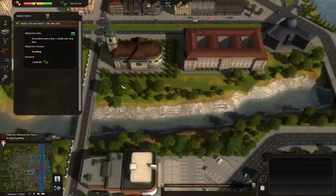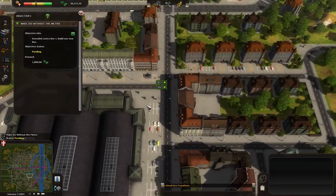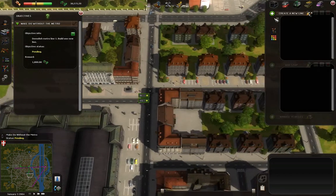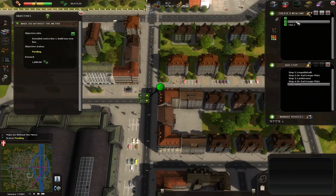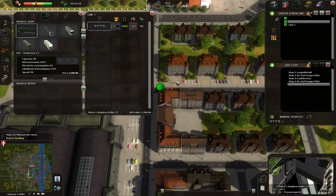I'll show you the right way right now. The right way is to do this. You go to your lines board. You take out line one — this one. Go to manage vehicles. You sell this vehicle.